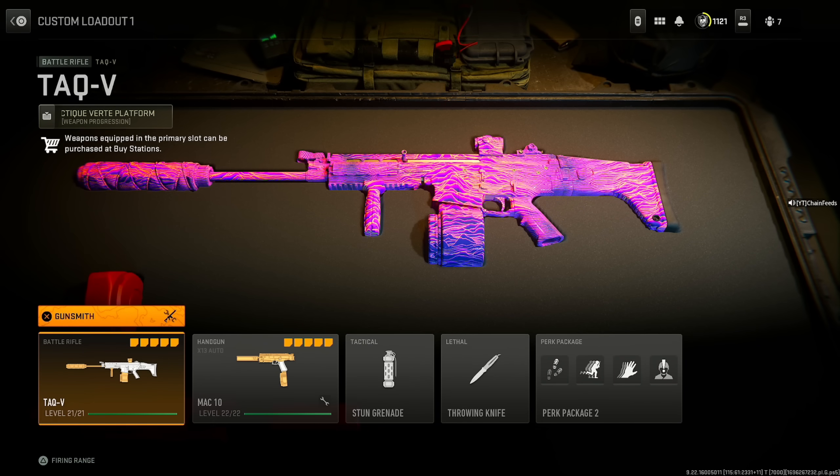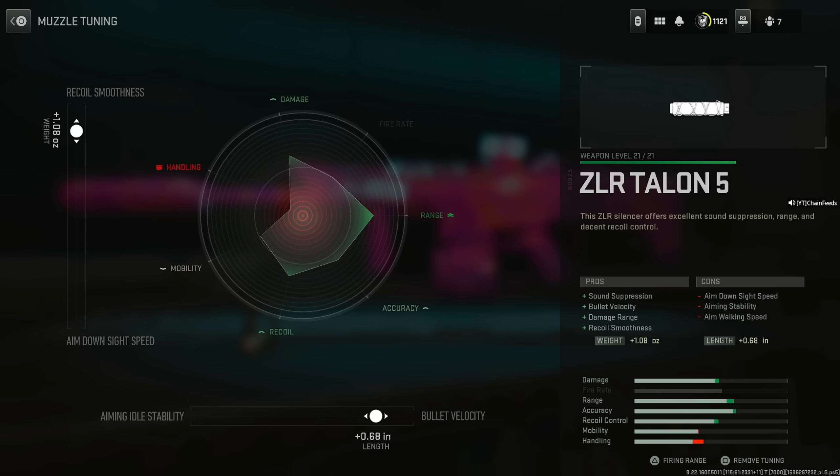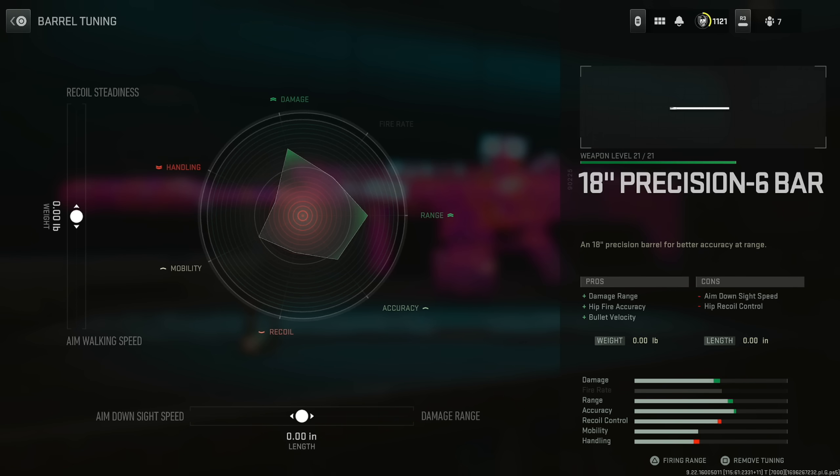The TAC-V recently got buffed and it's absolutely insane. Start with the ZLR Talon 5 for sound suppression, bullet velocity, damage range, and recoil smoothness. For the tuning set the bullet velocity at 0.68 inches and the recoil smoothness at 1.08 ounces. Then put on the 18 inch Precision 6 barrel for damage range, hip fire accuracy, and bullet velocity — I didn't change the tuning because it's genuinely not worth it; the bar doesn't really benefit much in either direction.